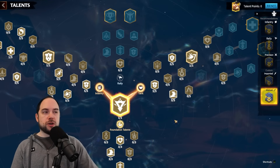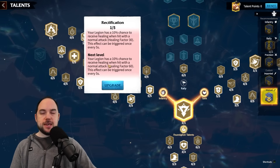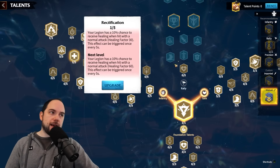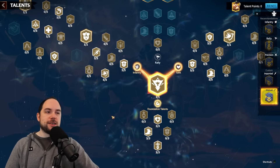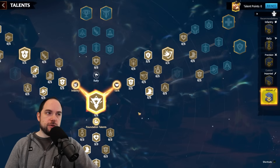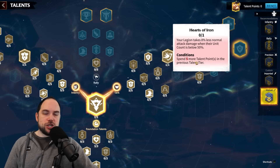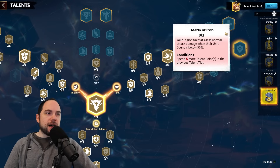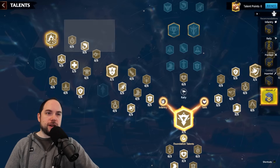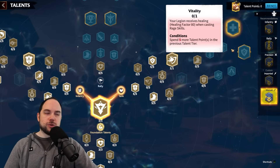From there, we actually go into the tank tree. We take the extra march speed — if you're not in the right spot, you're not relevant. Then I like to take even less normal attack damage, which is the damage people deal directly to you when you're being targeted. From there, I took Unyielding Spirit: 10% chance when you're taking normal attacks to reduce your hero's skill damage taken by 8% for 5 seconds. And one remaining point you can put wherever you want — march speed or a little heal.